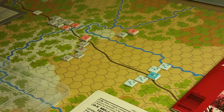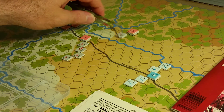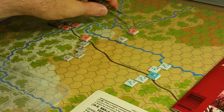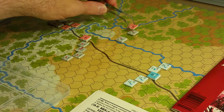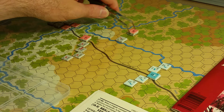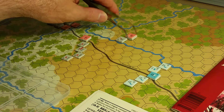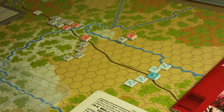Infantry is in line. They have six movement allowance. They're going to spend two for the woods. This Major over here has a rifle-armed two-strength unit and another rifle-armed two-strength unit, so four strength points of rifle-armed infantry. They move up there.